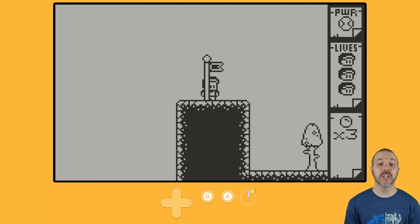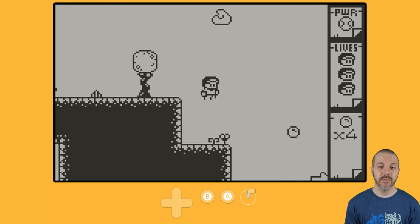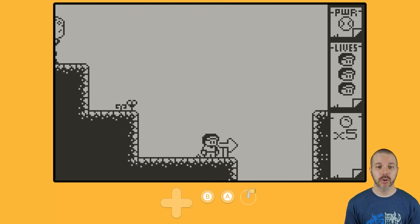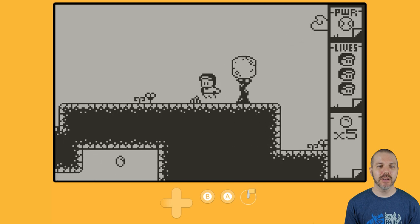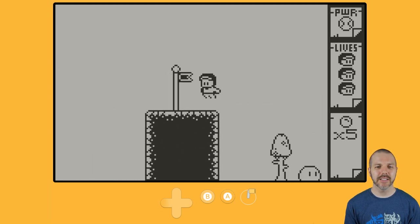The checkpoints will give you an extra life on your life meter, but also if you die, you're back to where that checkpoint is. When you find the door, the door is the exit. But we know where the chest is, so can I get back to where I was? Yes.